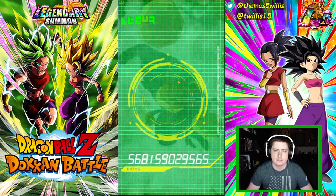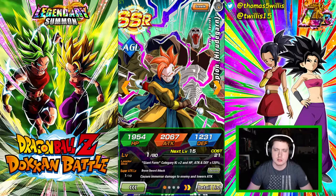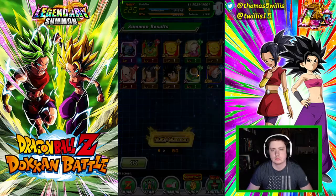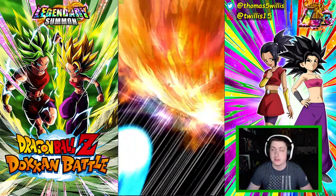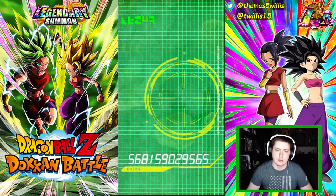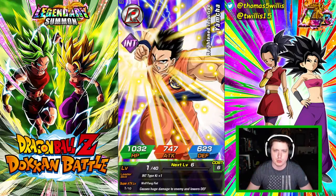There's an Android 18. Tapion - to me this is one of the best non-featured, non-LR units you can get out of a multi. The Android 21, and when he comes to global Nail, Play Dynamic Frieza - like those 120 leads and sub-leads for the categories, those units are really good. They're probably some of the best units you can pull that are unfeatured. If you can at least pull those, you're winning in my opinion.